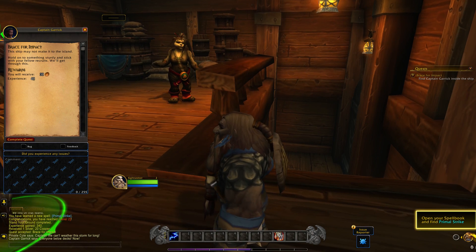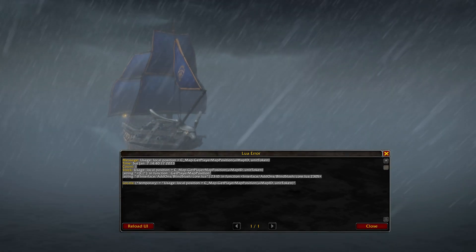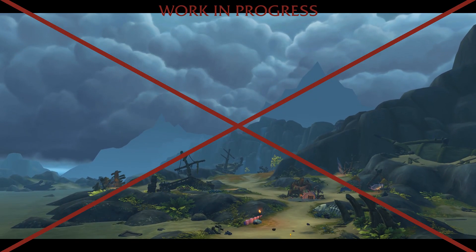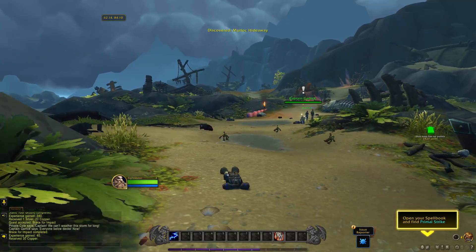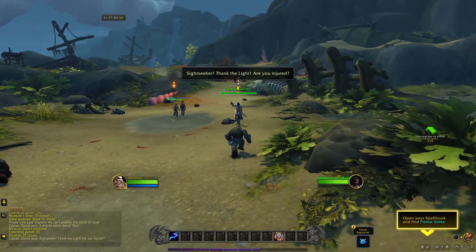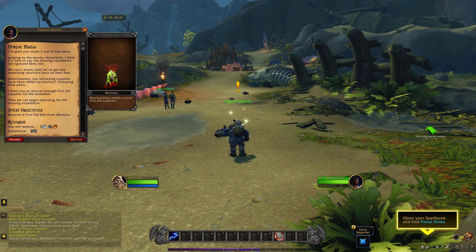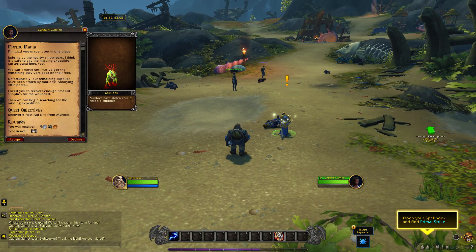Now you have to wait a few seconds and then the captain should be interactable — just press F. Complete the quest, keep your guard up, and now we leave the boat. Skip the cinematic. Now you can just press F and take this quest from Captain Garrick with Keyboard UI — remember Ctrl arrow keys, Ctrl Enter. Now we have to kill murlocs.